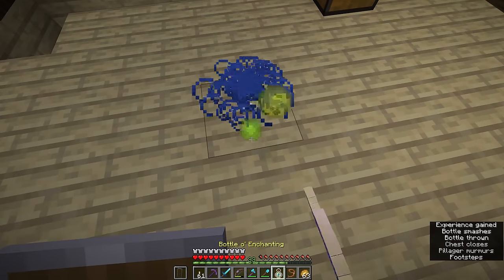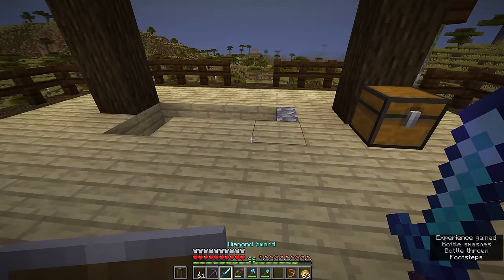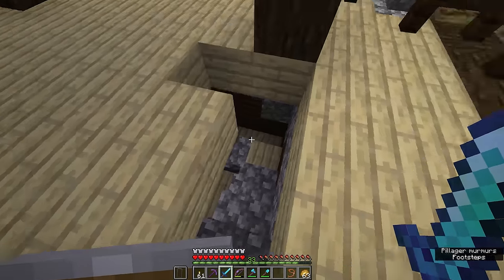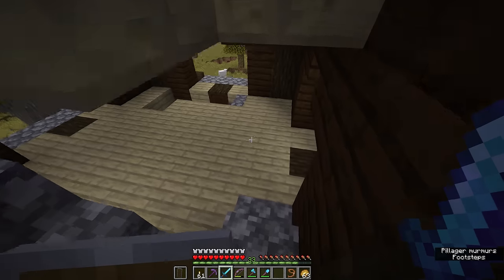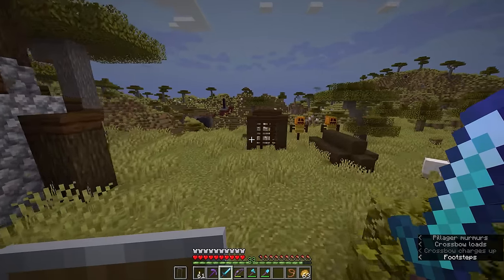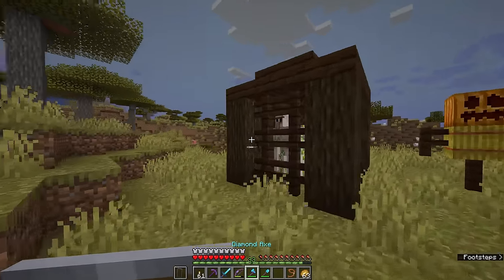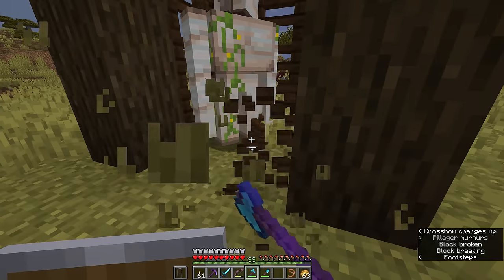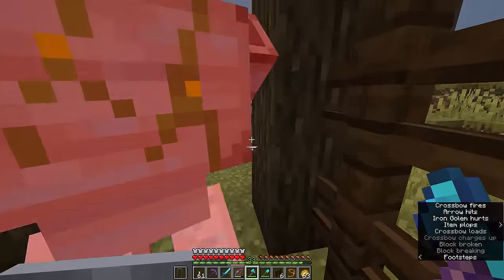There are bottles of enchanting, which you'll remember we can buy from cleric villagers. There are a few extra pillager banners hanging from around the outpost, but honestly the true treasure of these things is usually outside. Because out here in these cages, you can often find mobs imprisoned. Typically you will either find an iron golem in here, which you can unleash on the pillagers if you want to cause a little bit of chaos.